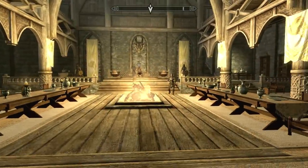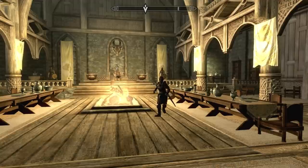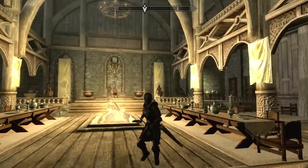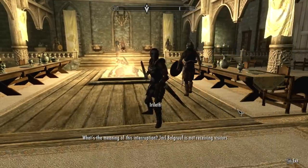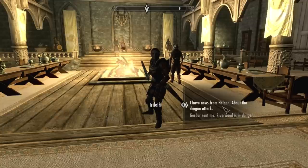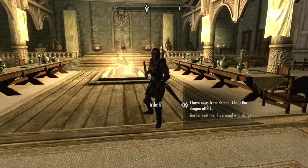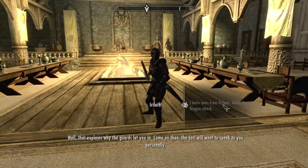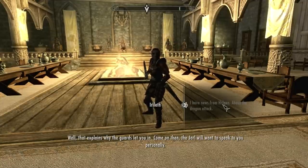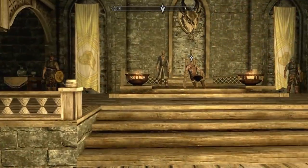Uh-oh, she pulled her sword out. She's not looking happy. Don't kill me, Mrs. Drow. I'm just here to deliver a message. What's the meaning of this interruption? Jarl Balgruuf is not receiving visitors. I have news from Helgen about the dragon attack. Well, that explains why the guards let you in. Come on then, the Jarl will want to speak to you personally. Neat. I get to talk to the higher-up guy.